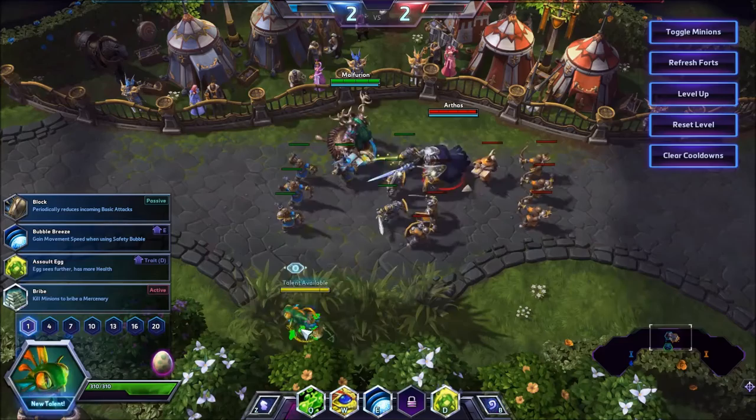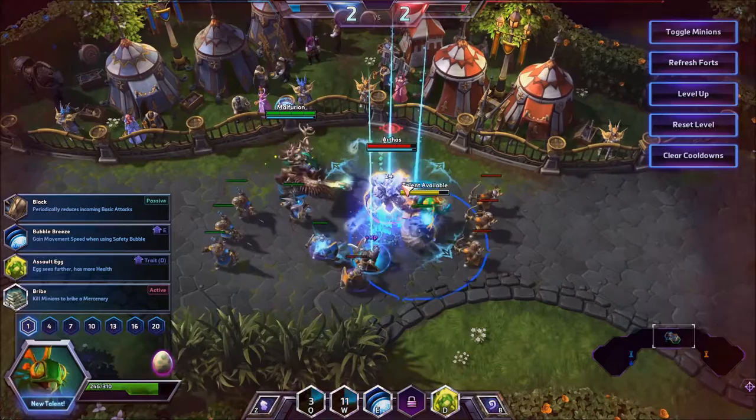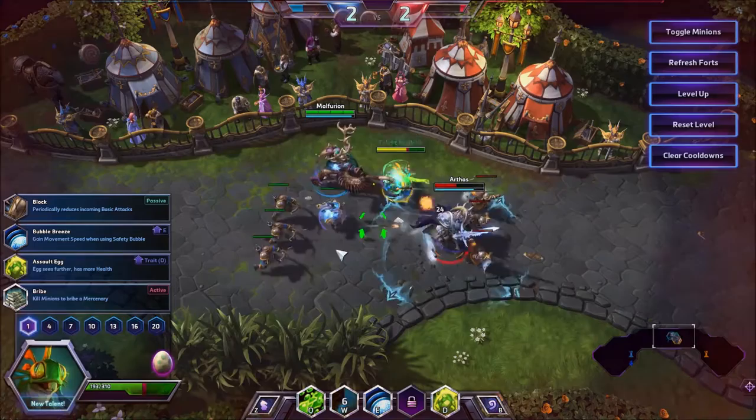Don't put your egg in an obvious location — don't just put it in the middle of a lane. Try to put it in a brush or a back nook or a cranny somewhere. That's always a good place to put it, just to make sure the enemy can't accidentally kill it.